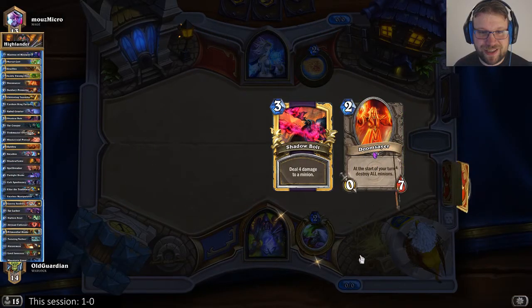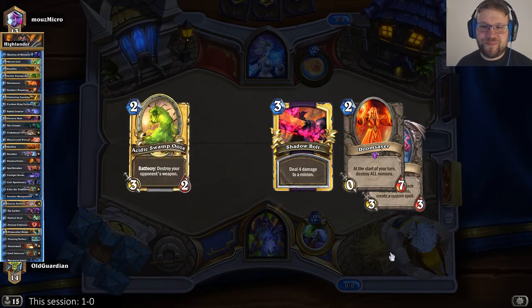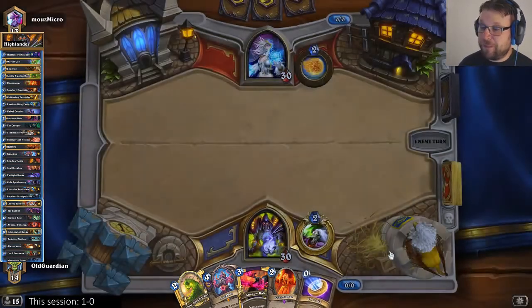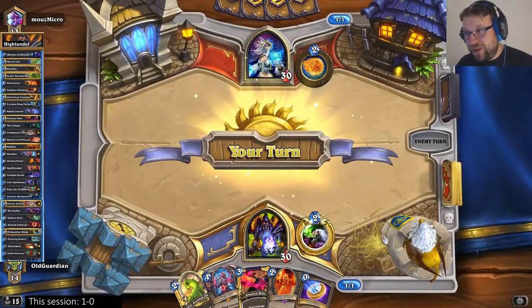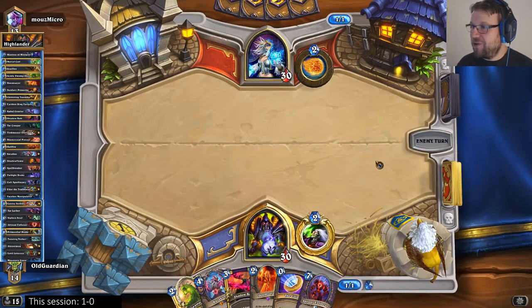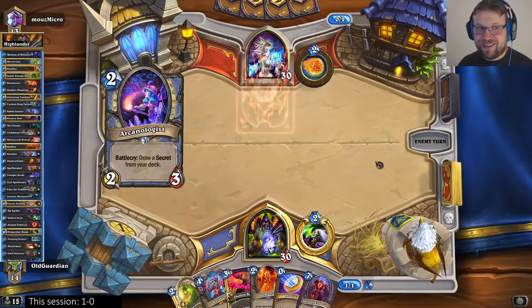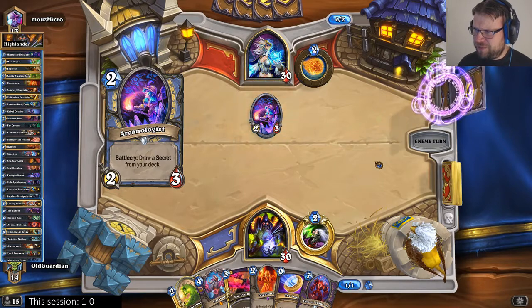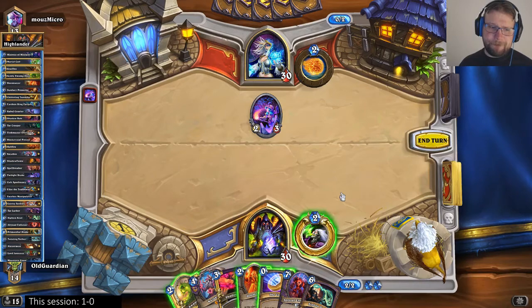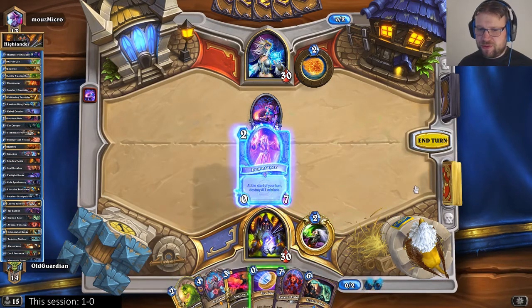Why does it have to be a Mage again? Yesterday I faced more than 50% Priest, so I figured maybe I can play Warlock, because if I'm facing 50% Priest, Priest is terrible against Warlock — I can actually win games. But now I'm facing 100% Mage. Mage has so many ways to deal with the Doomsayer, so I guess I'll group it here.